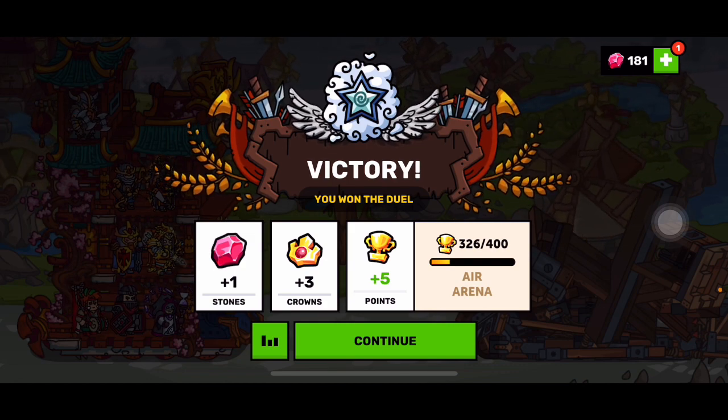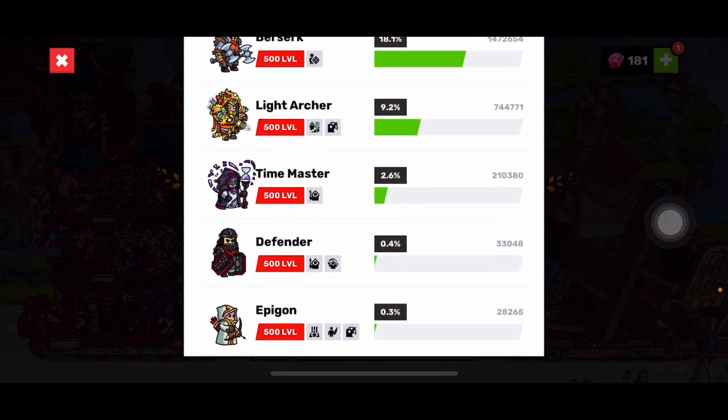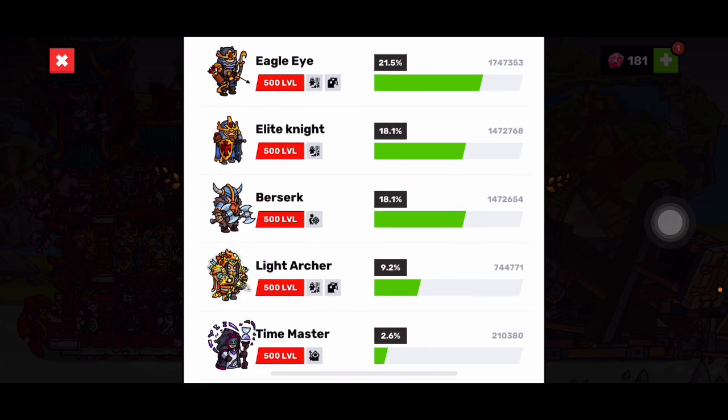He did 0.4% of damage, so he doesn't hit very hard — he doesn't really hit at all. He's basically there just to make the tower invincible for five seconds, and he's quite useful in PvP for that reason.